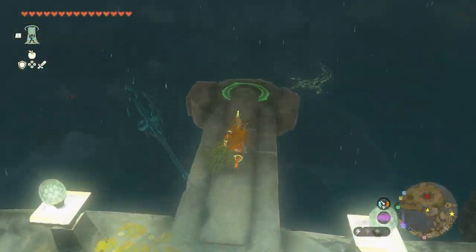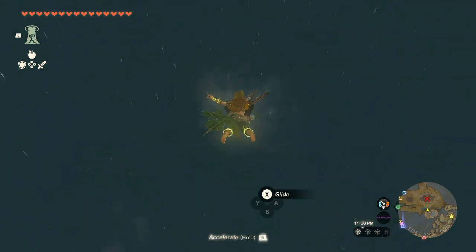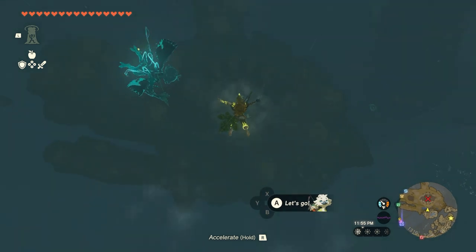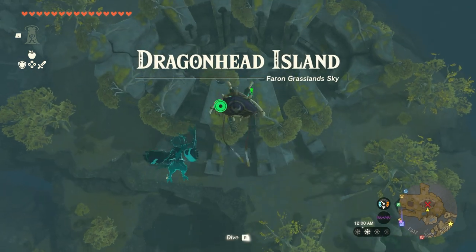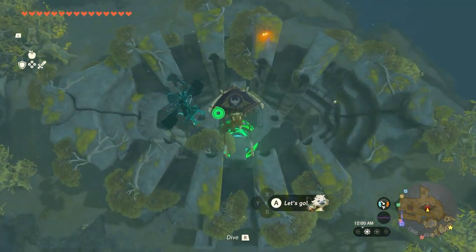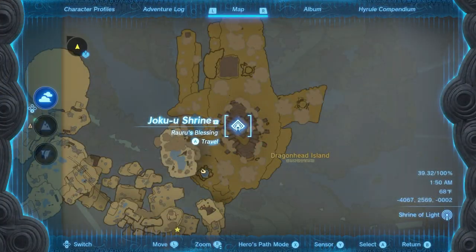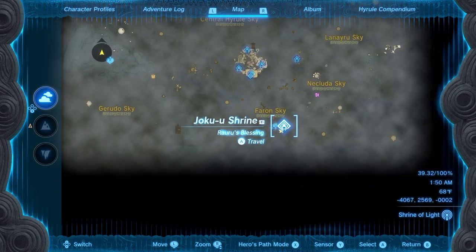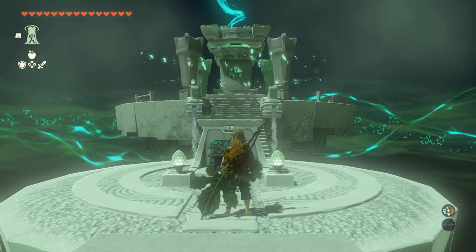First things first, where do we find a diamond? There are two methods I've stumbled upon during my time with the game so far, but I'm sure diamonds could be found elsewhere in parts of the game I simply haven't found yet. The first diamond I came across was on Dragonhead Island during the Secret of the Ring Ruins main story quest. The island will appear after you reach a certain point of the quest. Eventually you'll stumble upon the Joku Yu shrine, which simply contains a chest with a diamond inside.